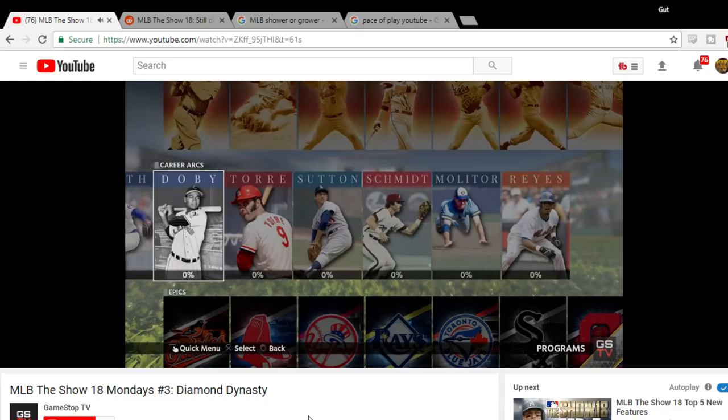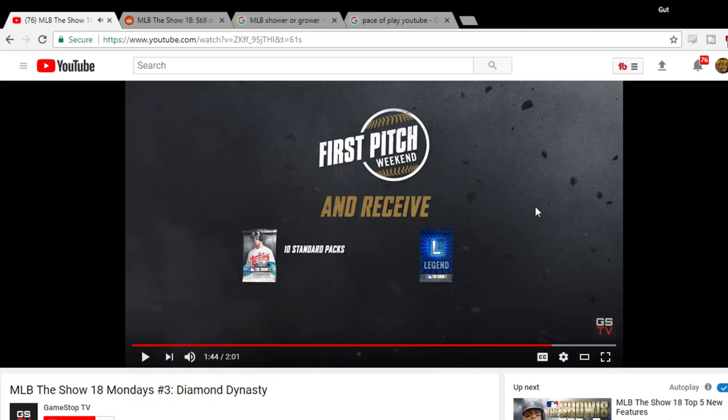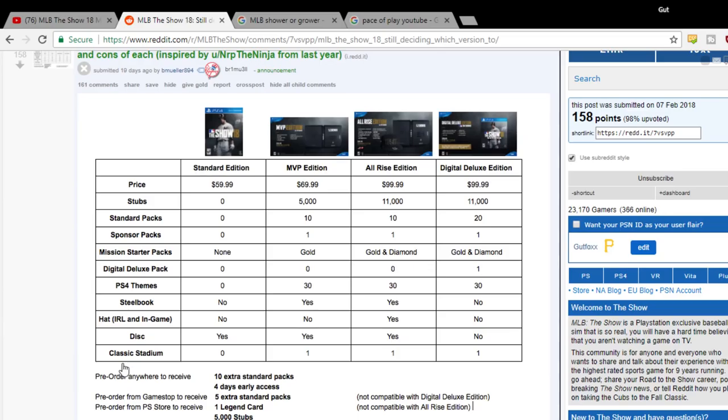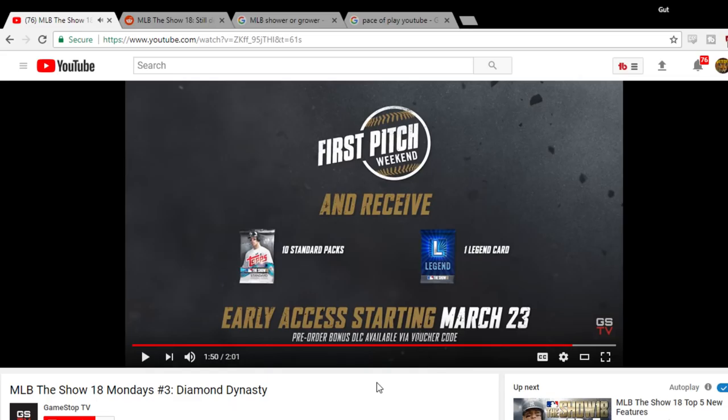Once again, the live content team will be busy all season with weekly roster updates and new missions and rewards based on real-world events — love it. Make sure you pre-order MLB The Show 18. I'll probably be getting the Digital Deluxe Edition — you get it early, plus ten standard packs and one legend card. You can pick up your copy on March 23rd. Overall, this got me very hyped for Diamond Dynasty — grinding for that Babe Ruth. Let me know if you guys saw something I didn't see. Thanks for watching, I'll see you guys tomorrow.